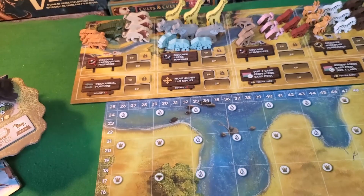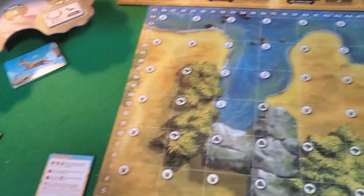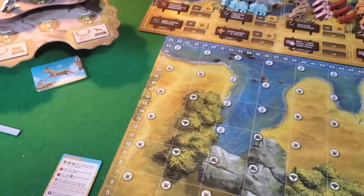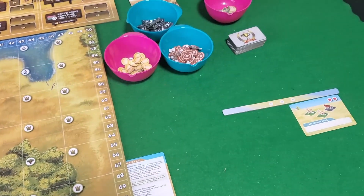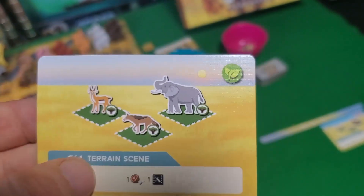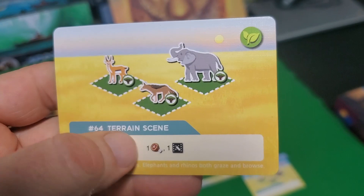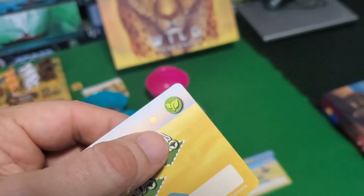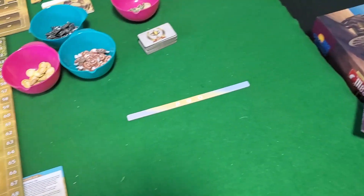On their turn, they decide what to do with their action token. This is basically a spatial puzzle of the highest order — you're trying to arrange animals and complete objectives. The simple ones say you have to have three specific animals somewhere on the board on a certain terrain. The reward is some meat, a VFX token, and a symbol that will be worth points to certain cards later.